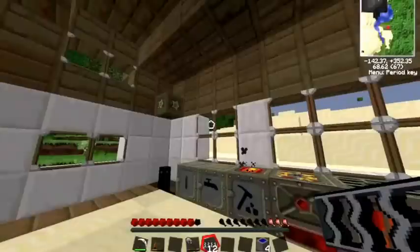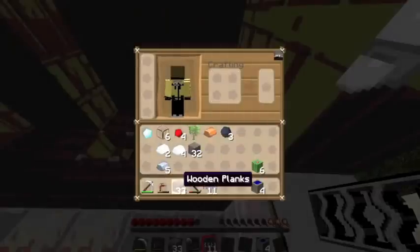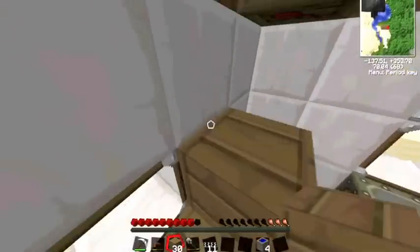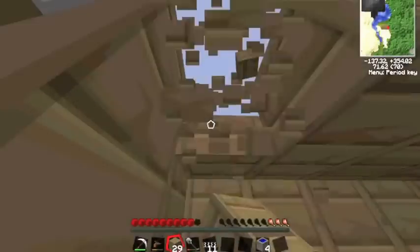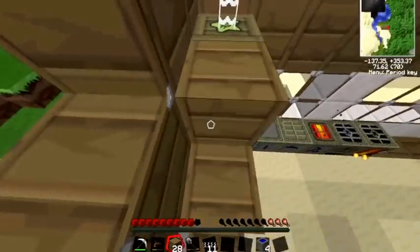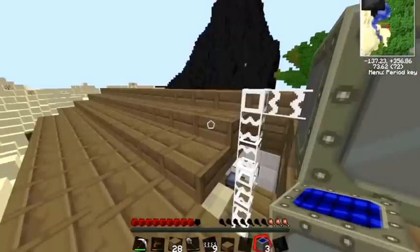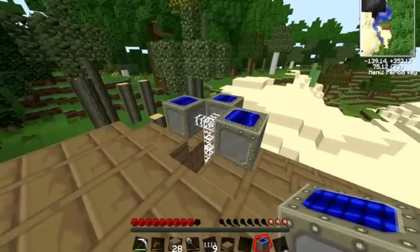Let's get up on the roof to place our solar panels. We'll make a hole and pull our cables up here, then put down our four solar panels.